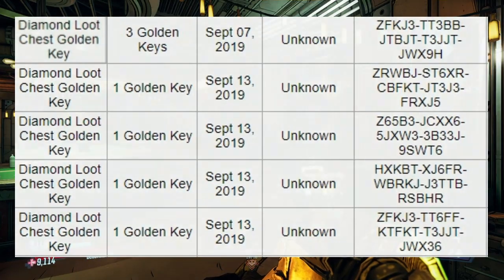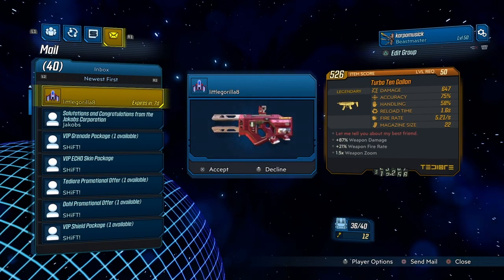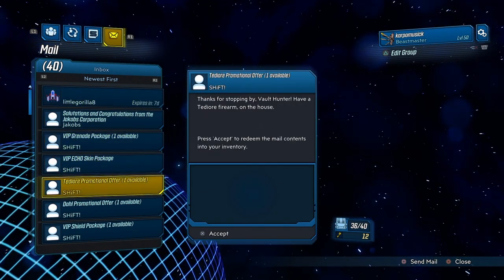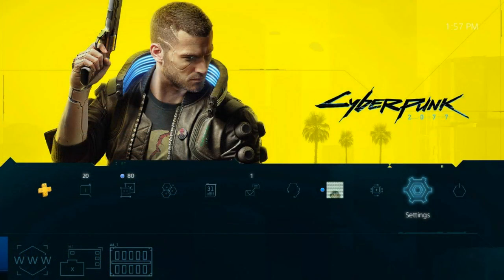Now that you got your codes, you want to head back into the game, go into social and just make sure that you have your keys. Now that you have your keys, make sure you do not redeem them — do not redeem them.